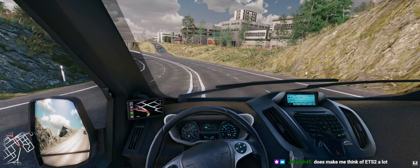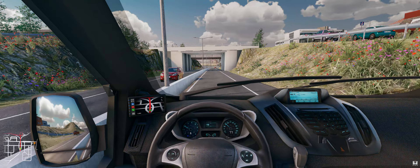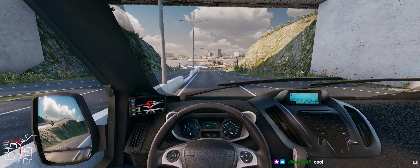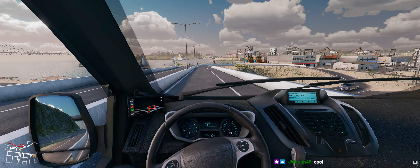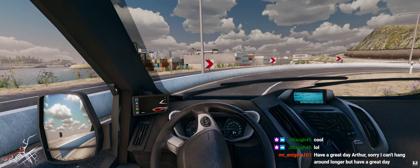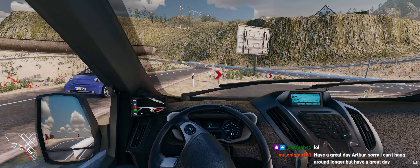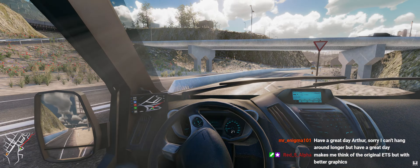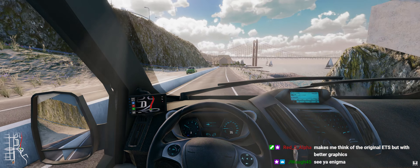I wish we could have this stuff in ETS. The handling is a little off — I gotta do some adjustments to how it handles. The road feel in this game is better than ETS but the roads are more clunky — like the graphics have a lot of sharp angles. This part is cool because it feels real, but then they have these places where the roads are just a straight 45-degree angle and I'm like why did they do that?